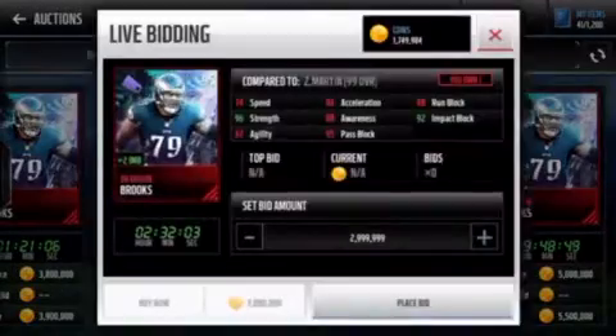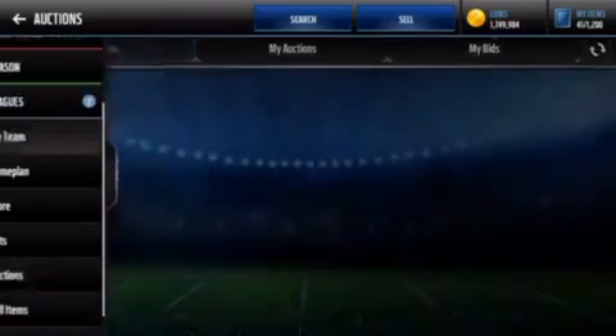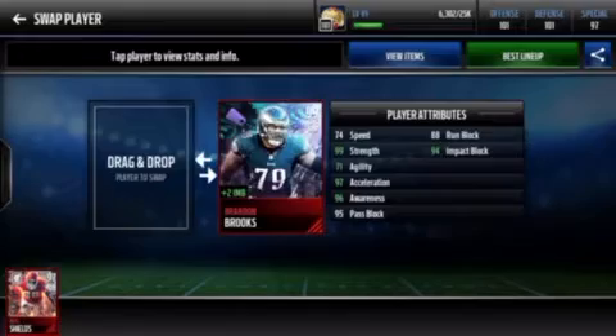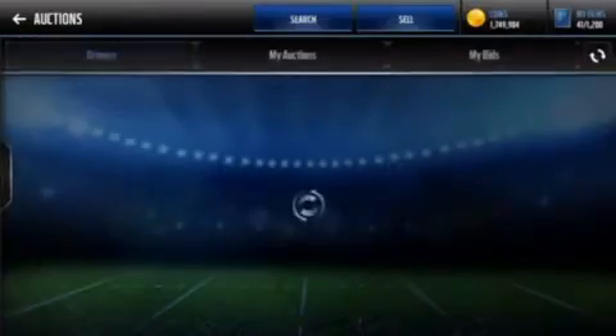I'll have to decide if I want to sell him or sell the other guy. I'm probably just gonna end up selling the other one, because that guy gives plus an impact block and that's just on point. Yeah, I'll keep him and I'll put Will Shields on auction.